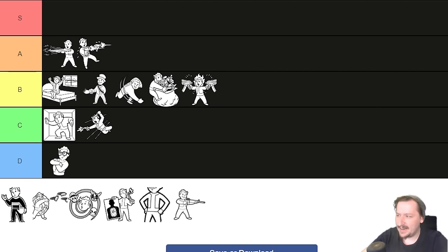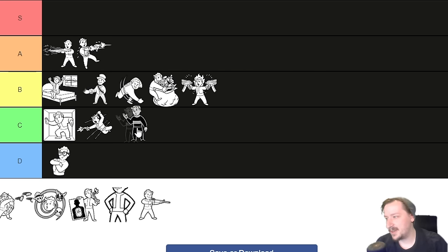Logan's Loophole is an odd one. Its advantage is that all chems last twice as long and you can no longer suffer addiction. The downside is you're locked at level 30 — though you can reroll it at Big Mountain if you want. Having drugs last twice as long is useful if you like Psycho, Turbo, or Med-X. If you're just playing through normally you don't really need to worry about the level 30 cap. I wouldn't really recommend taking this in general. Logan's Loophole goes into C tier — it's situationally good.